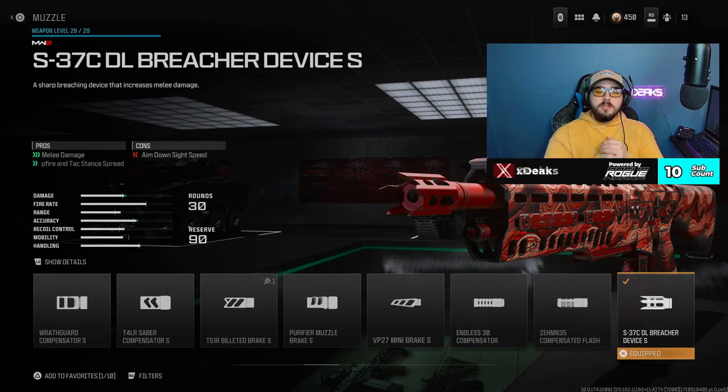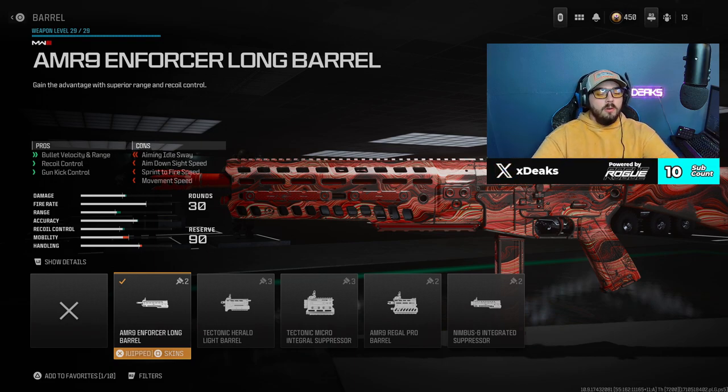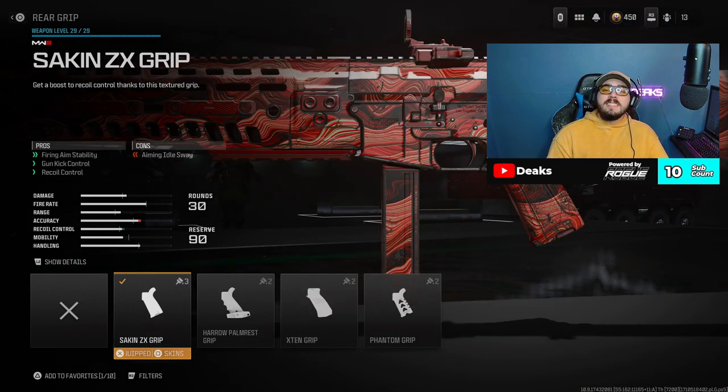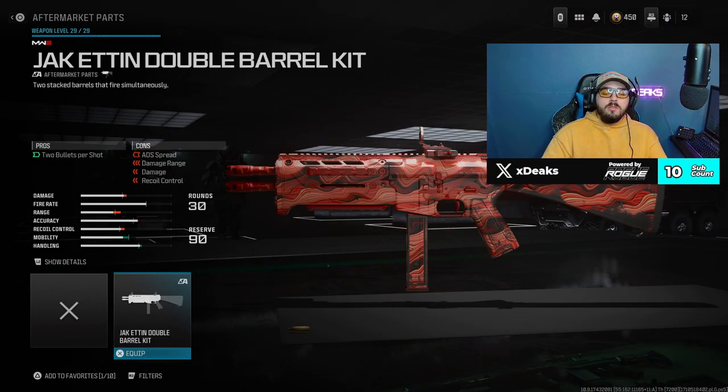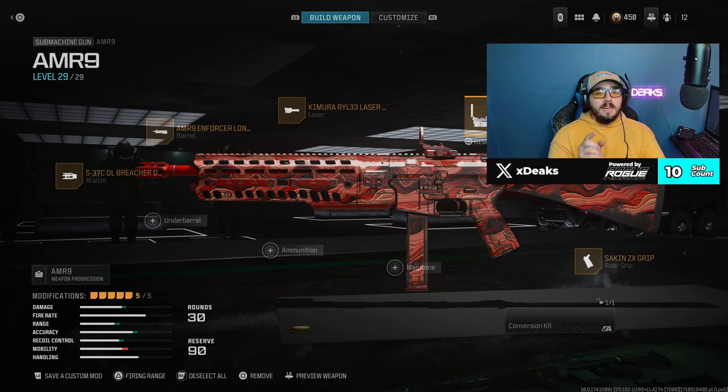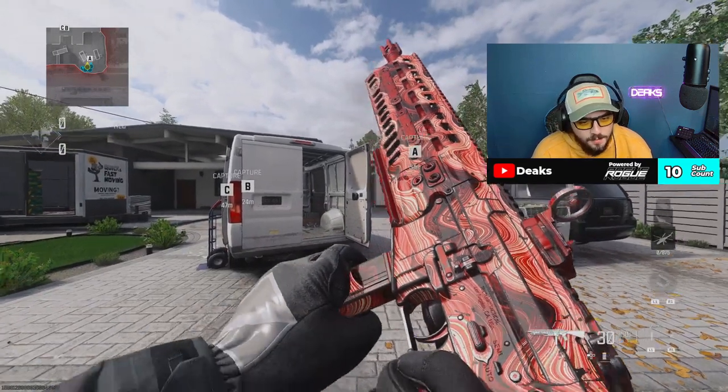Now for the class setup: for the muzzle you want to throw on the Breezer Device S. For the barrel, throw on the AMR9 Enforcer Long Barrel. We got the Kimura Riley Laser Light — you guys know I love my lasers. We got the Second ZX Grip, and you're going to want to throw on the Jacket and Double Barrel Kit. You can put whatever sight on it or add another attachment. Copy down the class and I'll show you exactly the reason why.